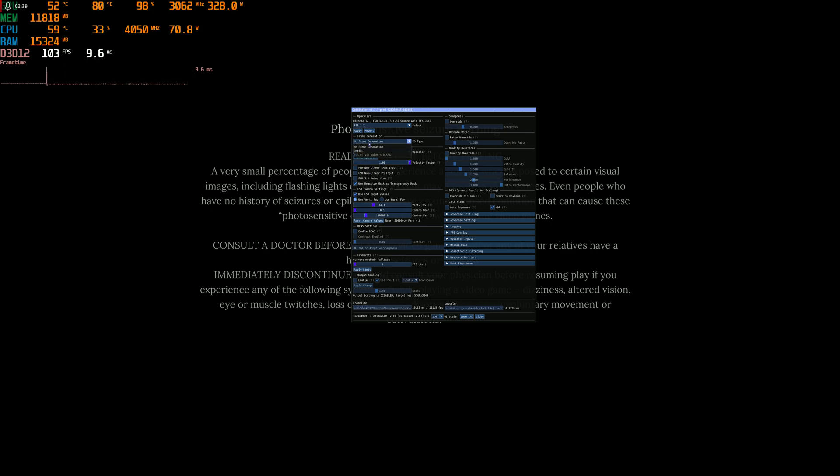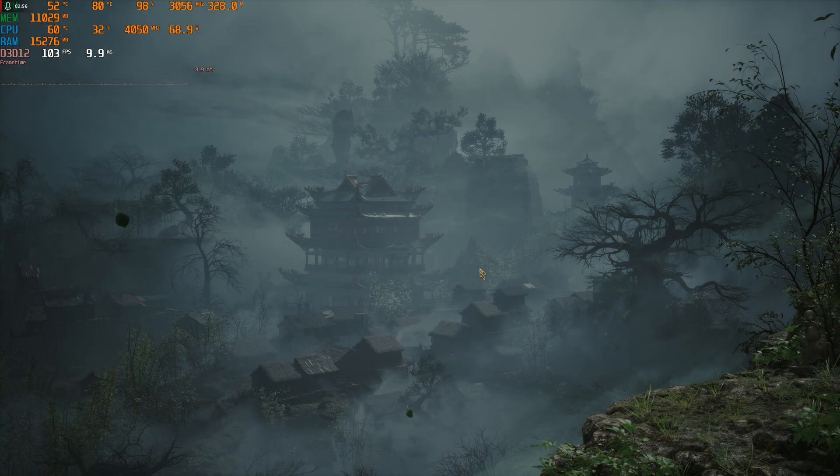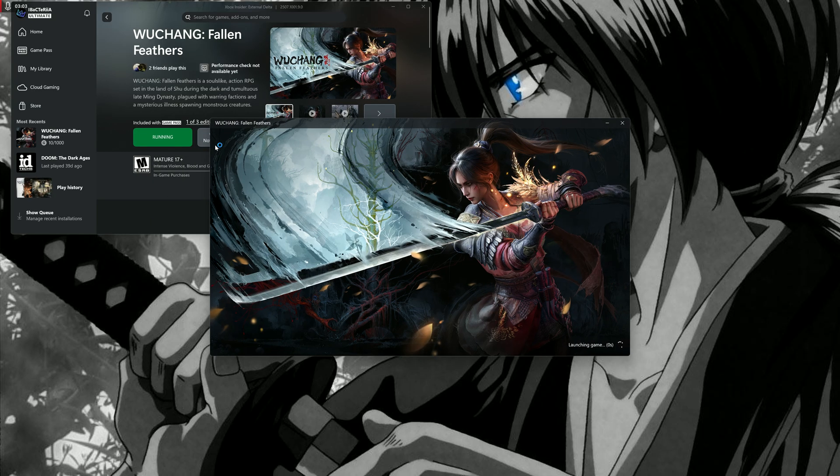I'm gonna enable the frame generator — it says I have to restart again. I'm gonna restart real quick. I want to make sure it's working so you guys can try it. Save, close. Then I'll relaunch the game.